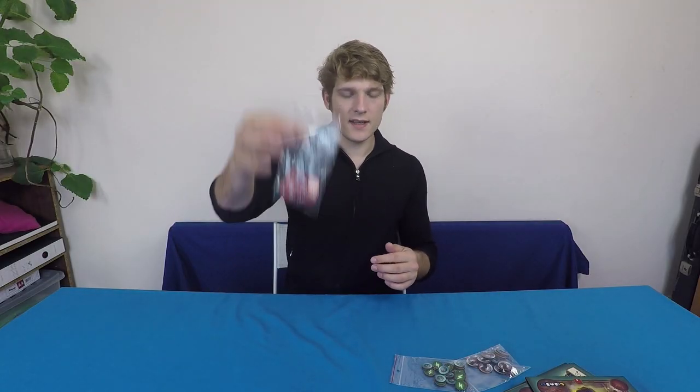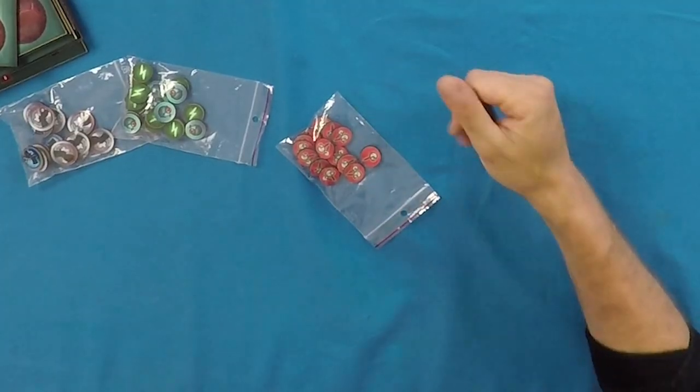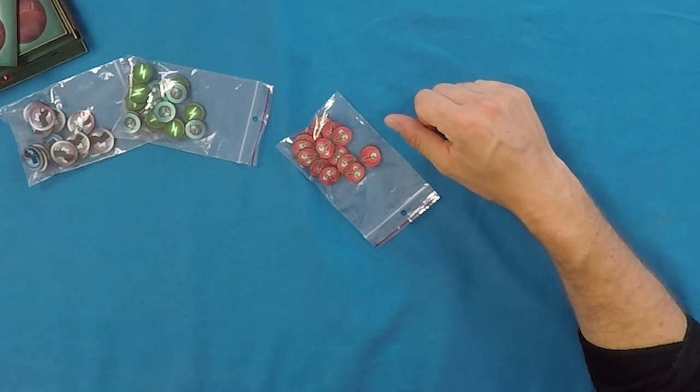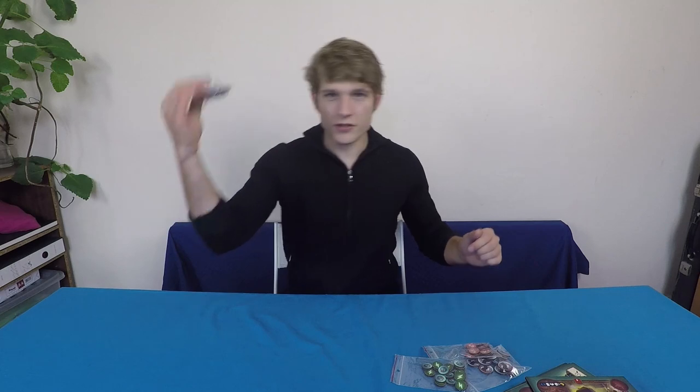I've got here some resources: Steam and Charges. Charges go on equipment and represent how many times you can use that piece of equipment before it's exhausted and needs to be recharged. Steam is a resource you collect from the board and does many useful things such as charging equipment. I also have a bag of Insight, which is used usually to pay for skills and abilities or acquiring useful items. Scrap is another useful resource — less valuable than Steam but also useful for charging items or building things.